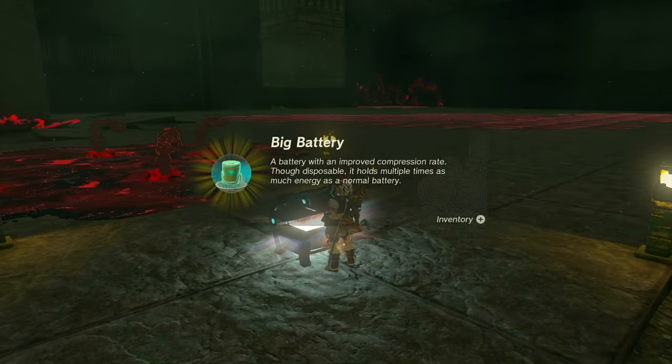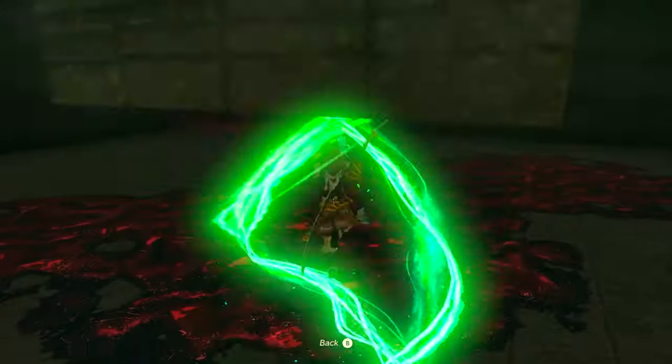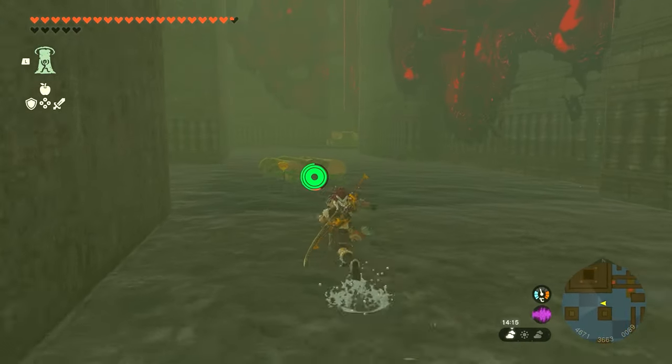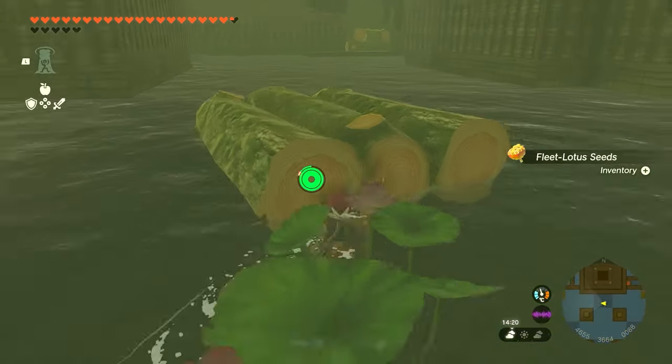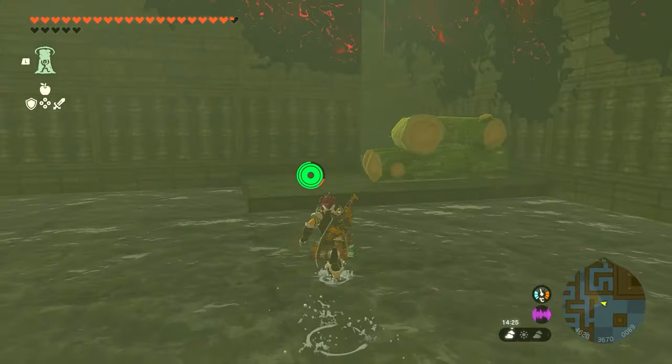There will also be gloom hands here. I'm gonna avoid them entirely — if you want to fight them you can. I'm just gonna ascend up here before they even get to me so that I can leave. And immediately as you get up here, you're gonna go to the left and go through the water over the logs.